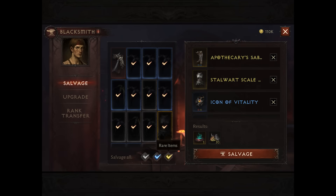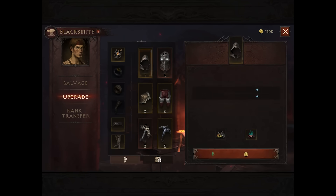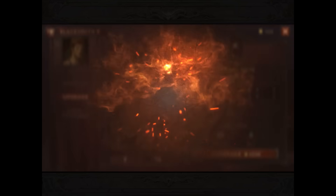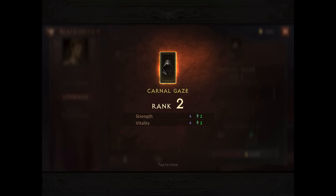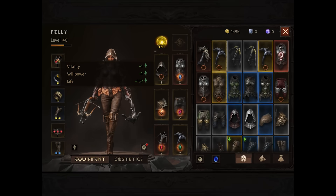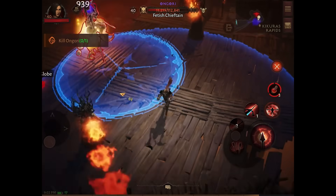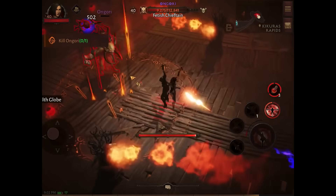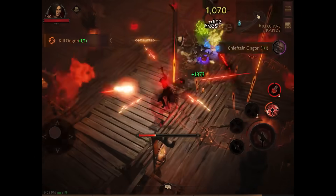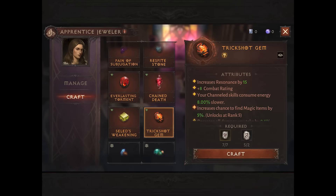Salvaging unwanted gear has a very direct benefit in Immortal too, as the scrap materials and enchanted dust you get is used to rank up your items — and you never lose that rank because you can simply transfer it across when you swap a new item in. This system means that not only is all loot useful no matter how apparently useless, but alongside leveling up and gem socketing, it feels like I'm always making progress on my character.